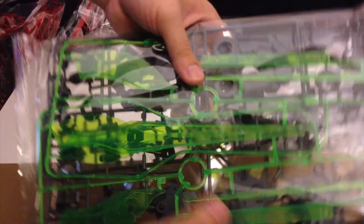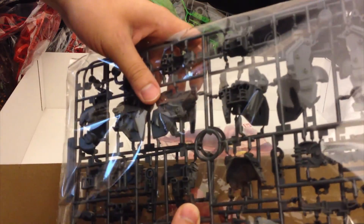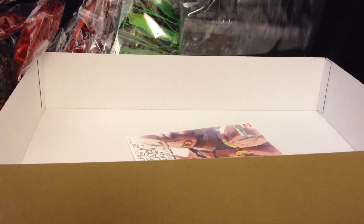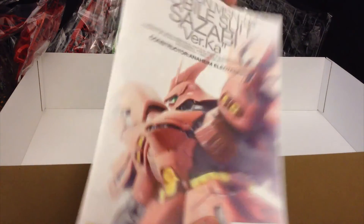There's a nice fluorescent see-through green, and more inner frame parts with a lot of rounded areas — kind of reminiscent of the Nu Gundam Ver. Ka, very rounded, lots of grey. The last thing inside is the manual, which is actually quite thick. Might need some time going through this.